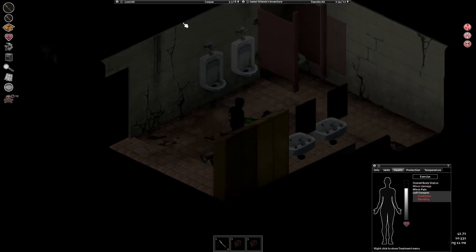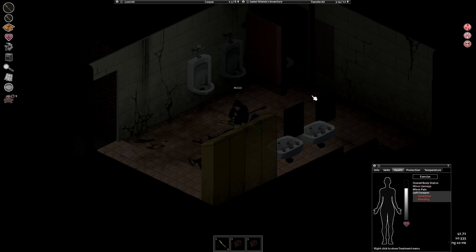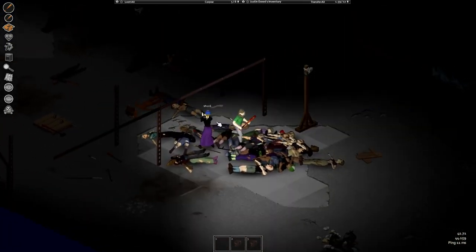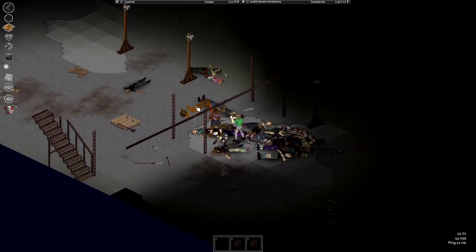When you do kill the player, your first priority is to heal yourself. Heal critical parts like neck, head, and torso first, then arms and legs. If you are up against a firearm, the only way of killing a player like that is sneaking up on him, or if he has low aiming level he will miss you and you just sprint up to him and stun-lock him.